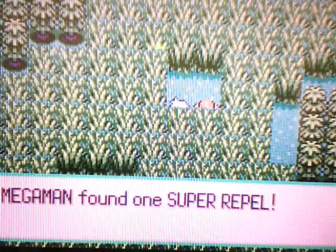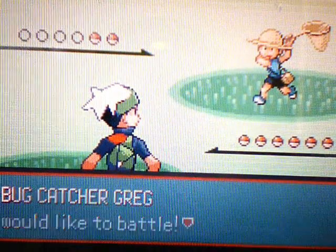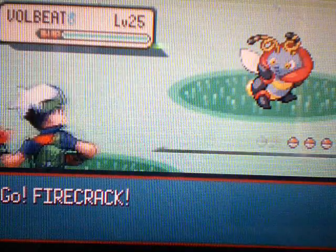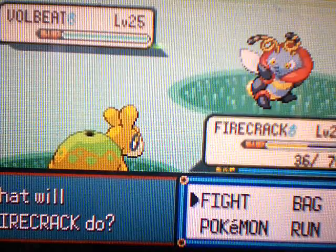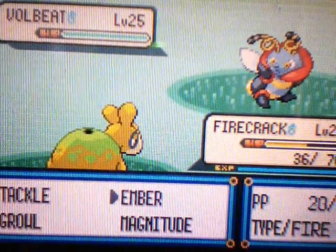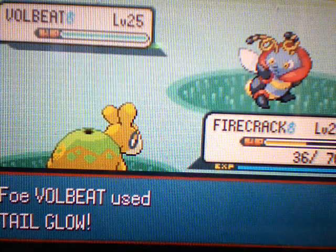Over here there's some tall grass where you can wander in and find a battle. This is Bug Catcher Greg, and first he has a Volbeat. This guy has Volbeat and Illumise — the stupid Pokemon that don't evolve but look exactly like each other, just like Plus and Minun. Things were so annoying. There's Tailglow, which just raises your special attack.